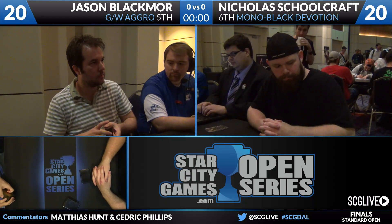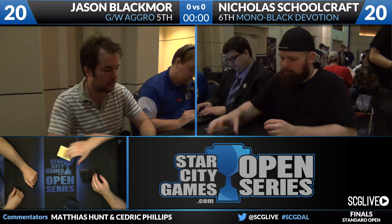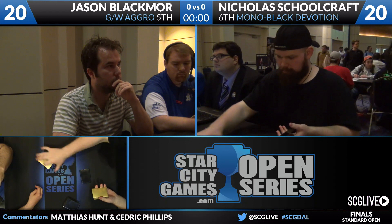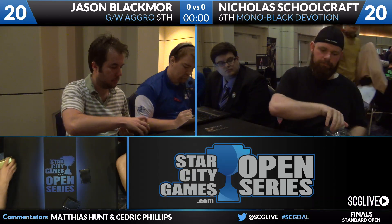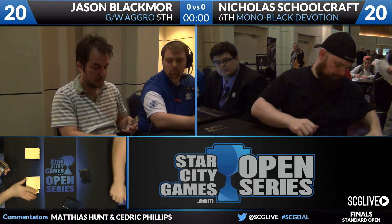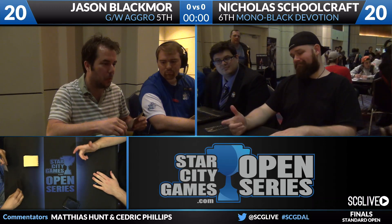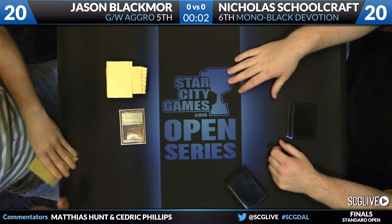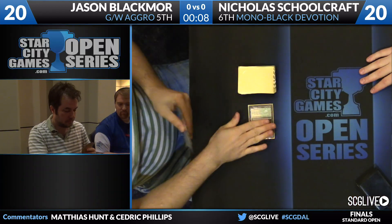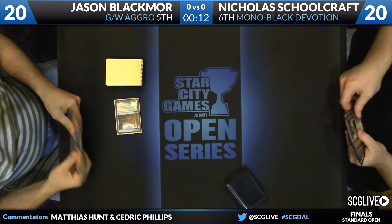Blackmore looks like he's on his way down to six cards, but Schoolcraft looks happy. If you're a Blackmore fan, you're hoping he stops at six and finds a hand to get things rocking and rolling. The advantage Blackmore has, as we've seen in both top eight and top four, is that his creatures really excel on the power-to-mana-cost curve. He has stuff like Experiment 1 into Fleecemane Lion into Bramaz — creatures that attack for more than their mana cost.